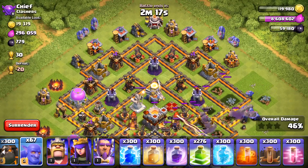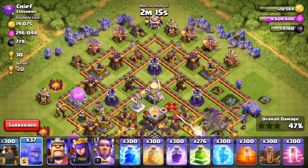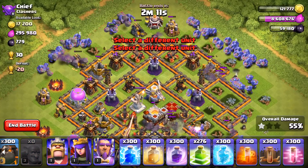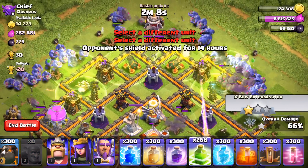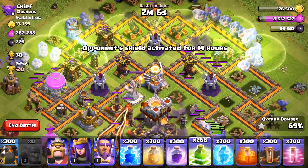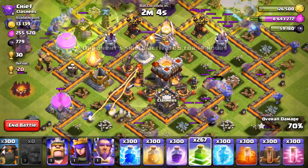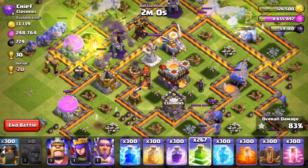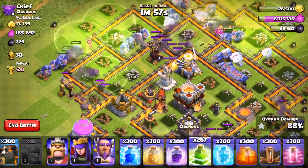I'll have to try some rage spells in another raid just to see how fast these guys can throw the rocks and see how they work out. A little bit more of the base left on the top left and the top right — gonna drop the rest of our boulders and they're gonna start massacring the top. This is pretty insane. If I was an eagle artillery I don't know what I would even target because there are so many boulders. Looks like a couple of boulders are attacking a wall at the same time.